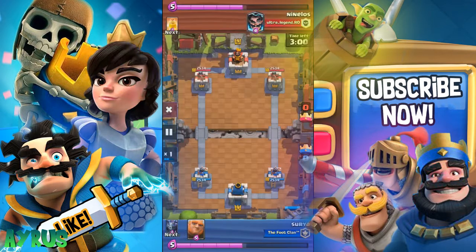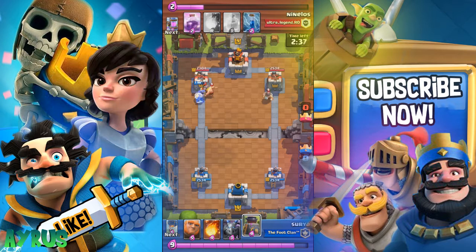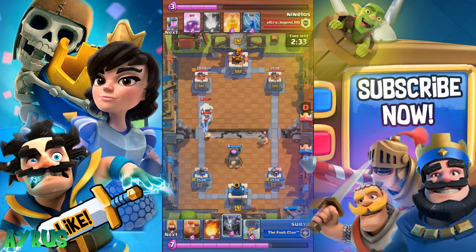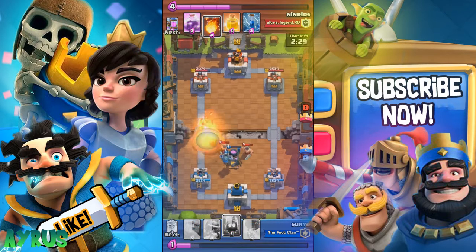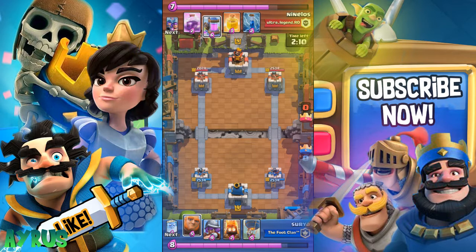Next replay we have Ninelos. This opponent has a Fireball too and the Heal Spell. I really hate the Heal Spell, but I love the Royal Ghost. Imagining the opponent's reaction when they first saw the Royal Ghost - just incredible. The Ghost is just three elixir and he's going to kick your ass for just three elixir. He is genuinely one of the best value cards in the game.